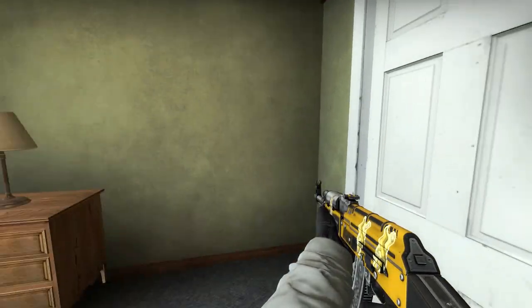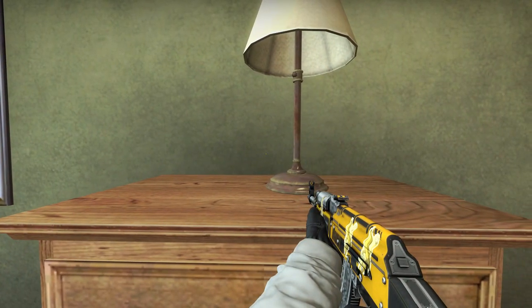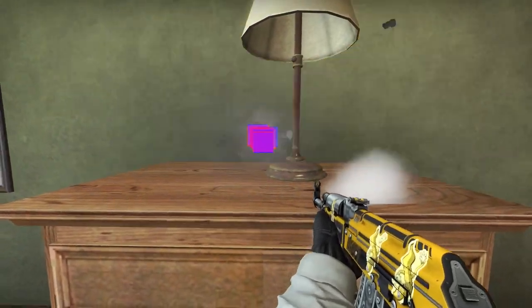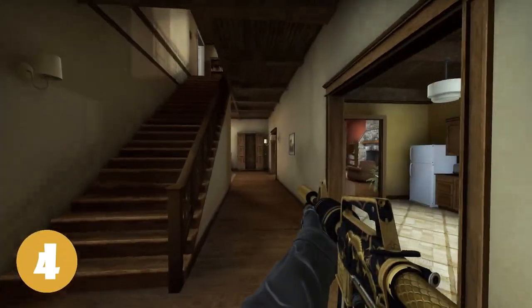Tip number 3. In an afterplant situation from the previous tip, you can hide inside this green room and shoot above the desk with the lamp here. This will wallbang the player defusing.